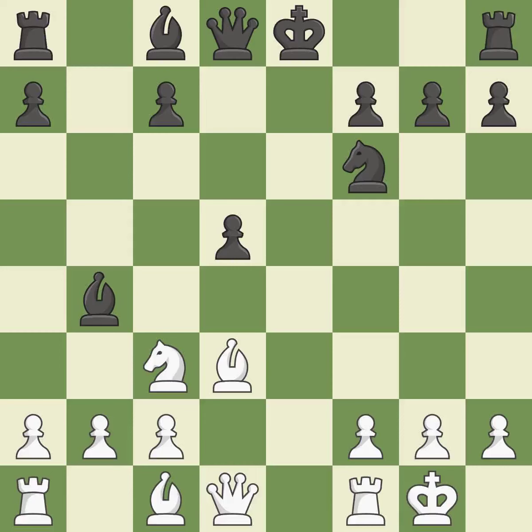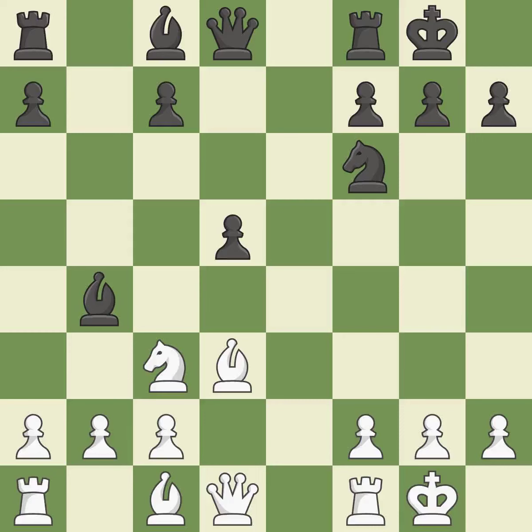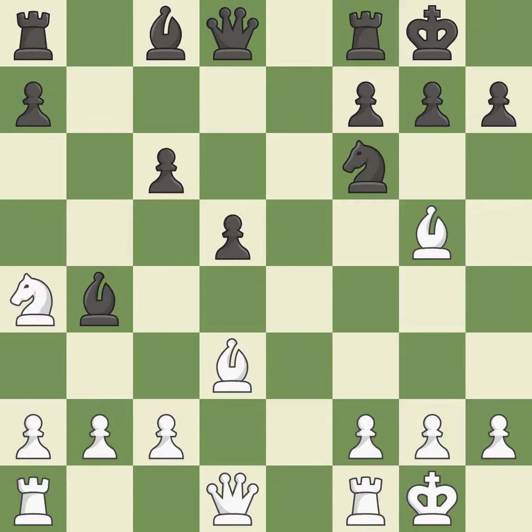Castling gets the king out of the center and activates the rook. Bg5 develops the bishop and pins the knight on f6. When c6 is played, the d5 pawn is supported and the queen can grow on the queen side.